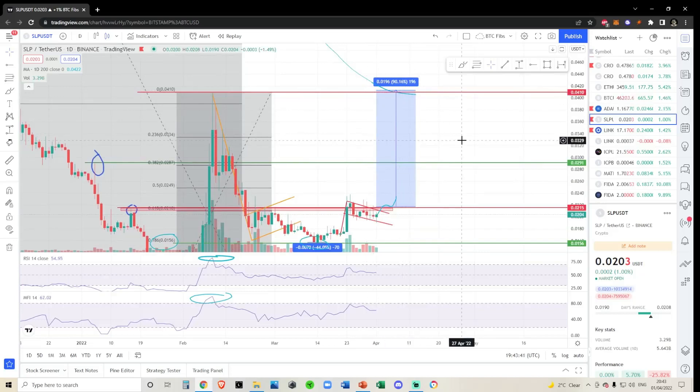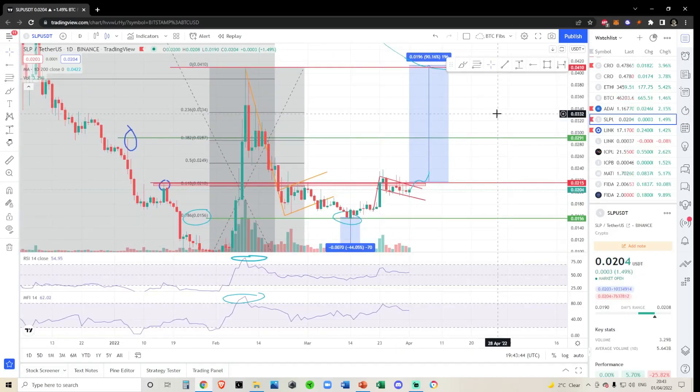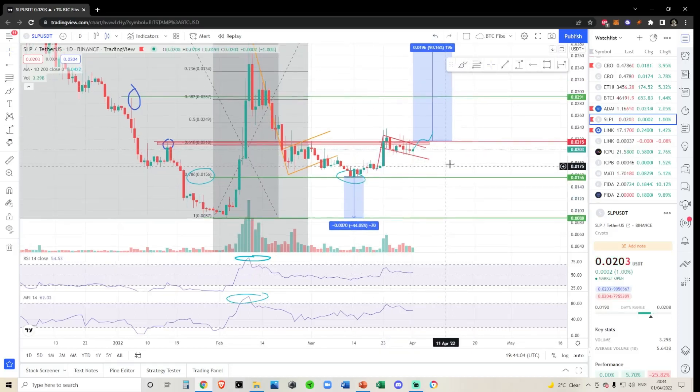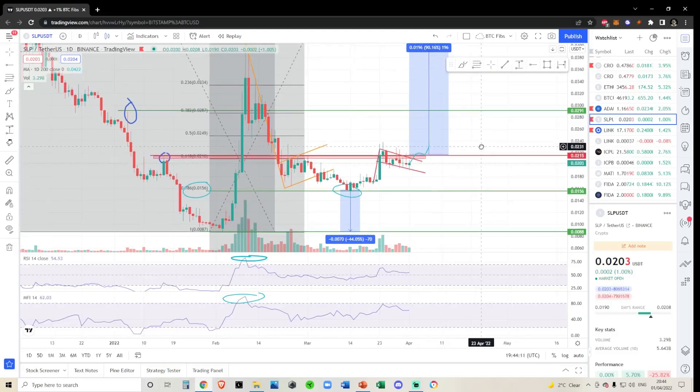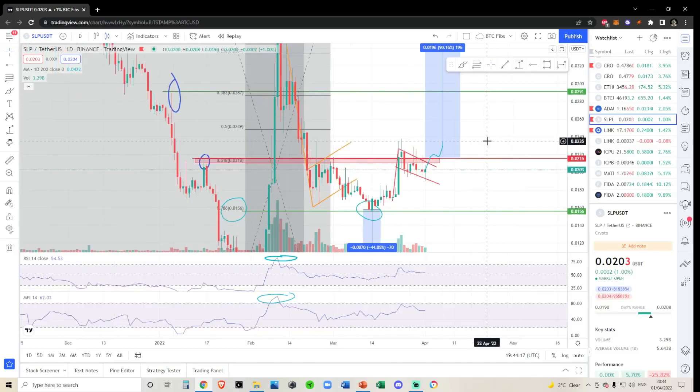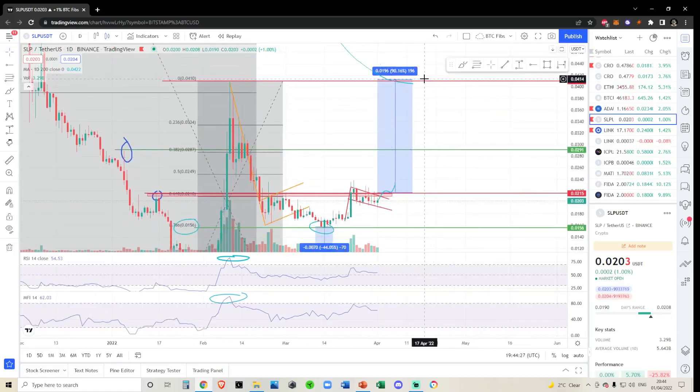Until then I'm sitting on the sidelines. I'm happy to miss the first 7% rally while we backtest the previous rejection point, and then walk away with a 90% profit on the trade. I'll update you if and when we break out above the 618, and also if we get a strong rejection and break through the bottom of this bear flag — because that would mean a 56% drop to fulfill the bottom of this trend. I'd rather get in as we're breaking out than catch a falling knife.